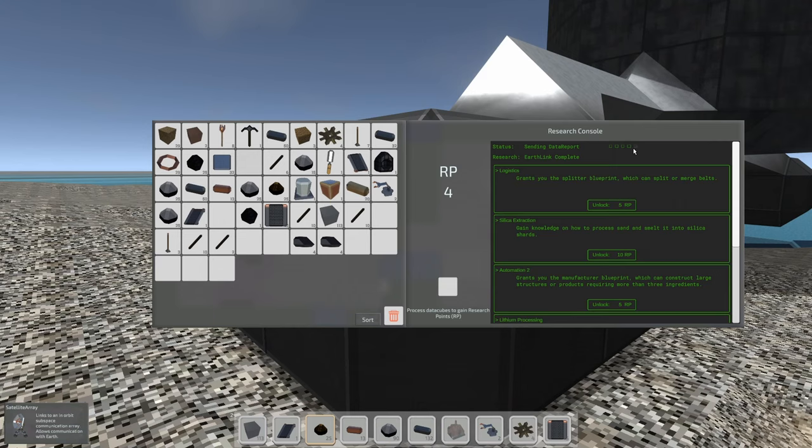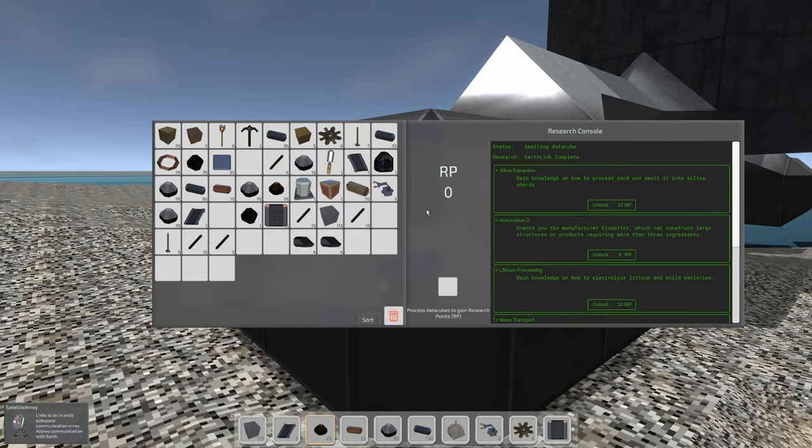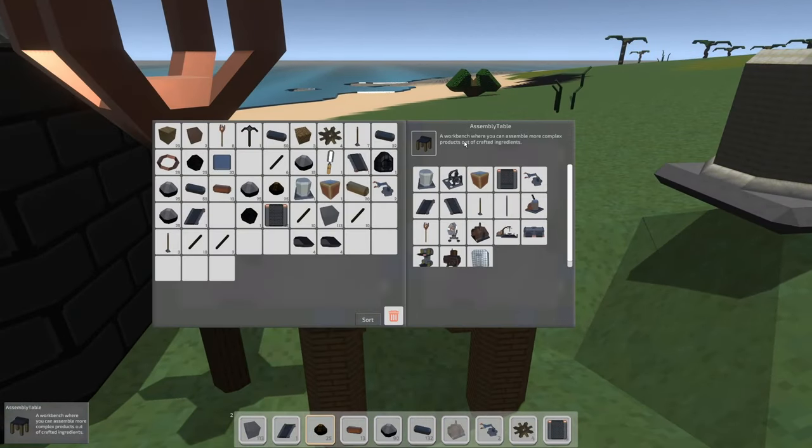It's sending the data report — we are going to grab a splitter. We get a vertical splitter: splits and merges belts bottom-up, and another one left and right. It takes two conveyors and two templates. We can make one right away. I'm guessing that's going to be at the assembly table — let's go craft a splitter.